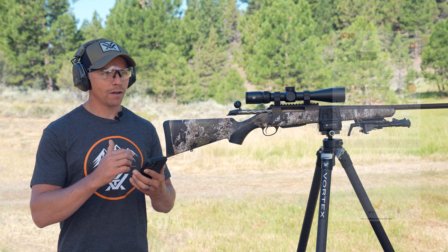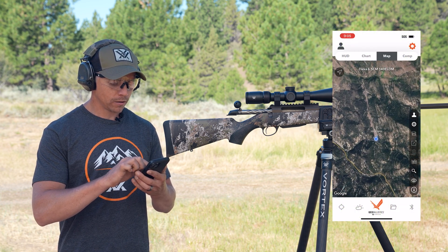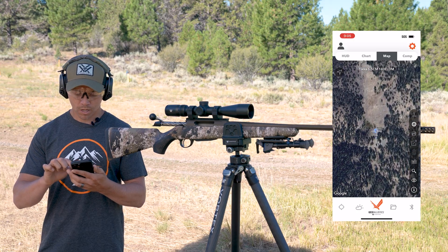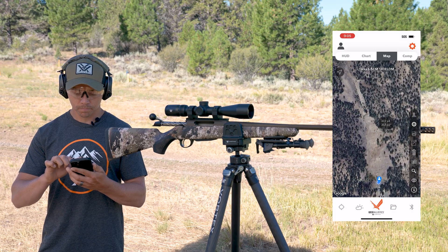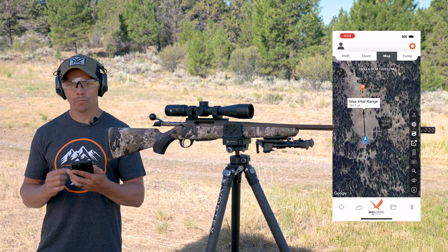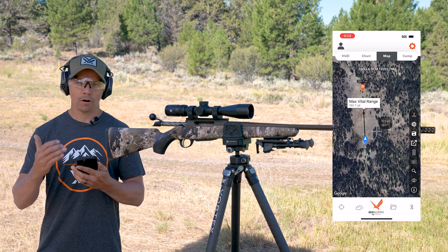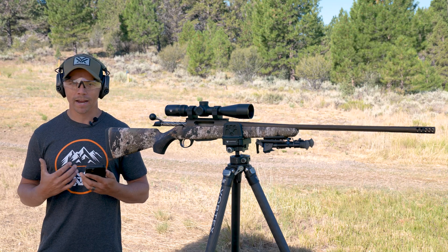Another view with the vital size: if I go to the map function and zoom in on my location, I'll plot my position and then my target's position. Where you see that black dot pop up, that is the limit for my vital size — in this case, that's as far out as I want to push for that 6-inch vital zone target.